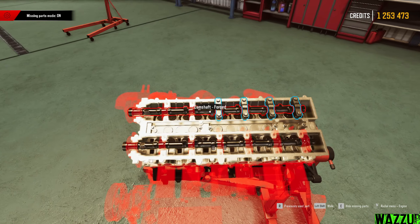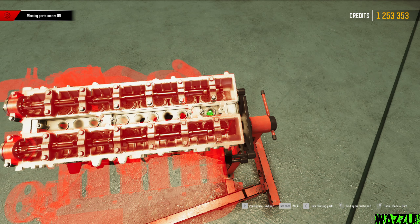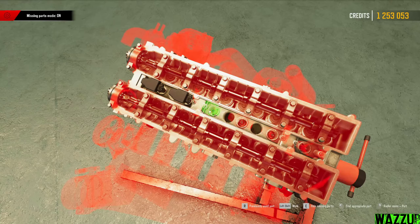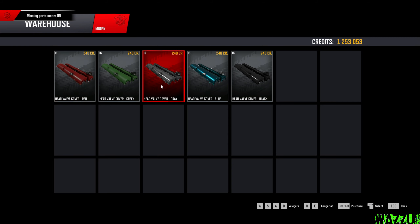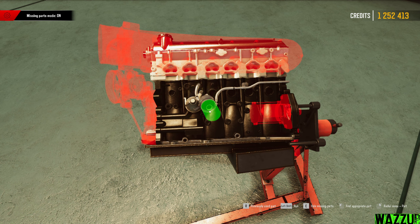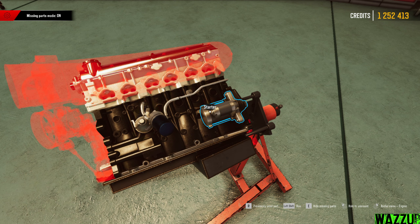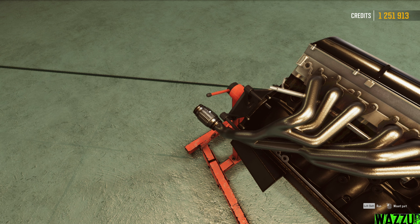Let's install the camshaft holder, then the performance spark plugs, and the ignition coil. After that we install the head valve cover — there are many colors and I'm going with gray. Then the oil pan, oil filter housing, and oil filter. Now let's install the starter — it works for the inline 4, inline 6, rotary, and boxer. And here we have the exhaust manifold and the exhaust manifold turbo option, so we're going with the normal exhaust manifold.